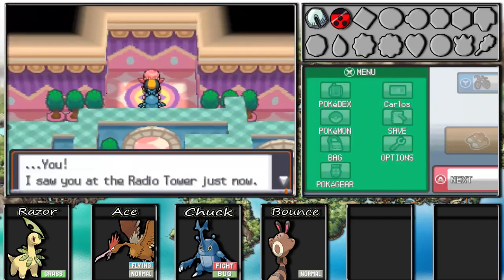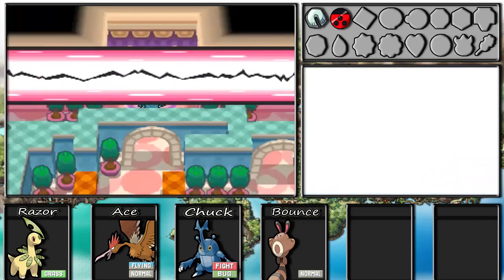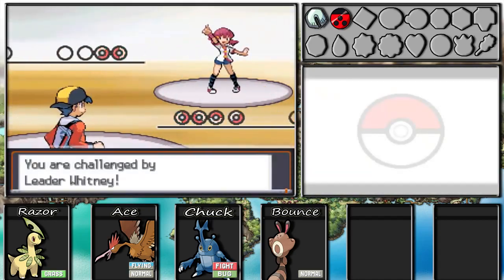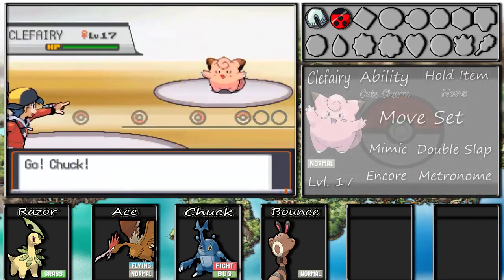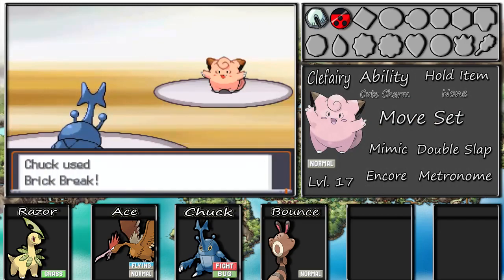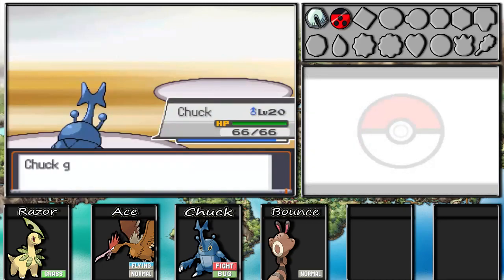Whitney says she saw us at the radio tower and got into Pokemon, and warns us she's good. She starts off with her Clefairy at level 17 - its ability is Cute Charm, no held item, and its moveset is Mimic, Encore, Double Slap, and Metronome. You'll want to watch out with this, but if you have a Fighting type it's gonna be a breeze. As you can see right there - it's a one-hit KO.